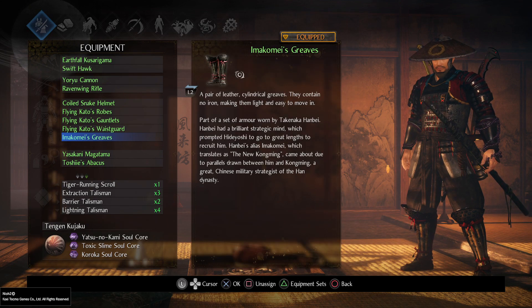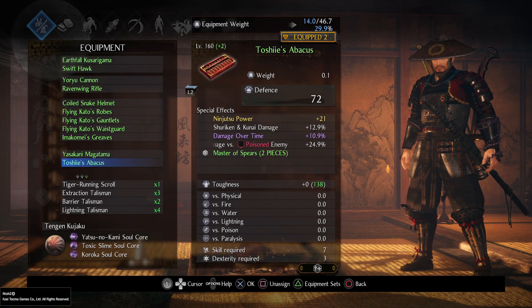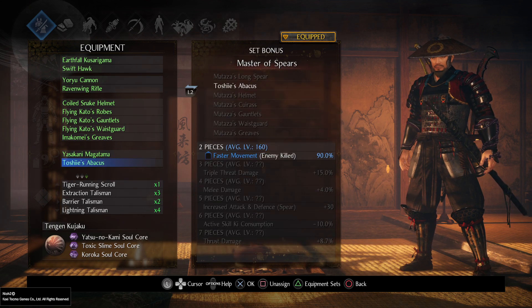Now for accessories. In the first slot, Yasakani Magatama obviously, to get more set bonuses. Roll for melee damage versus poisoned enemies, shuriken and kunai damage, damage over time, and Ninjutsu bonus from Amrita Gauge. In the second slot, Toshis Abakus with the same stats but flat Ninjutsu, because it will give you more Ninjutsu power than a second Ninjutsu bonus from Amrita Gauge. Don't forget you'll get that sweet set bonus — it may save you once, and faster movement is always good.